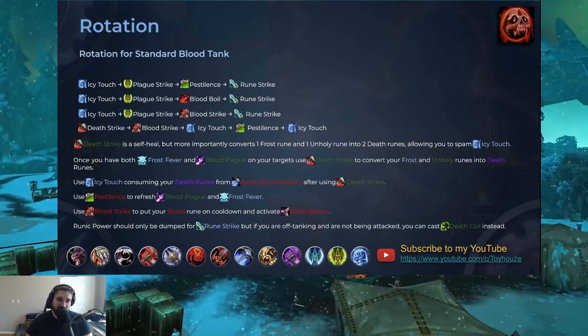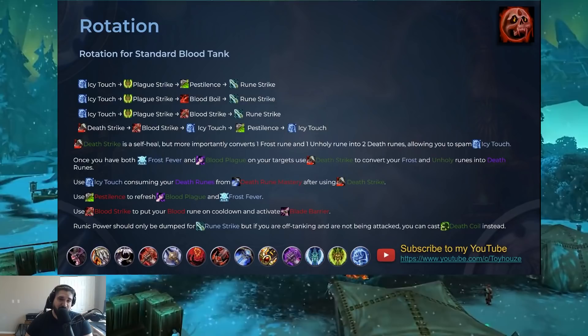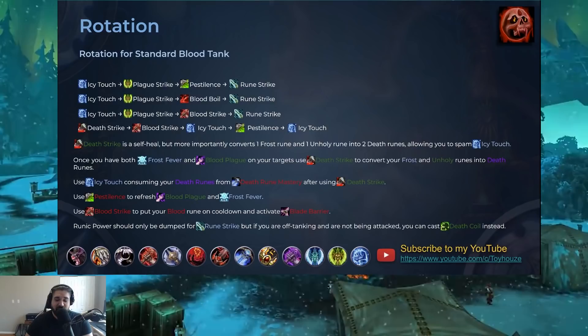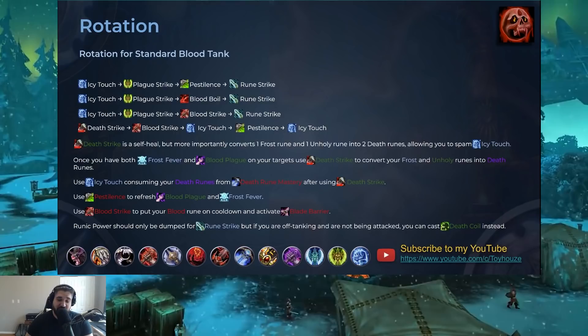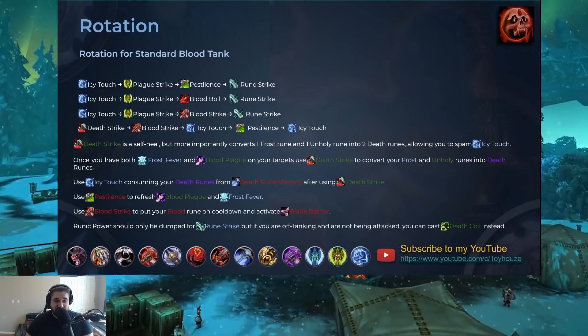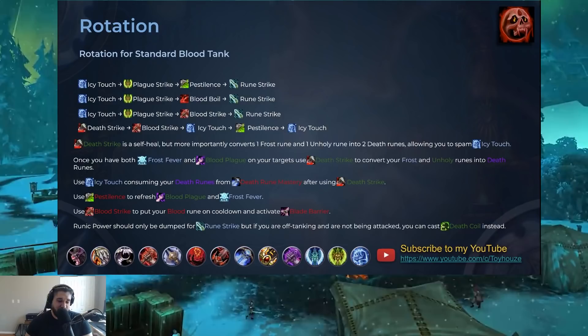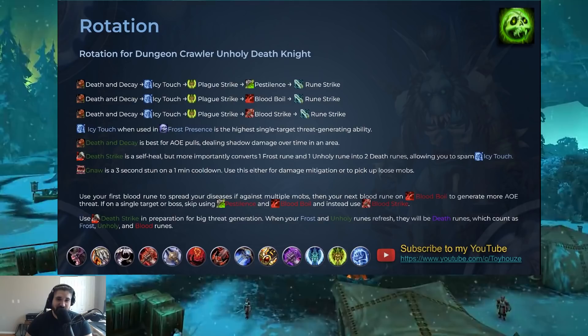So you can open in two different ways depending on if it's an AoE pull or a single target pull. From there, switch over to using Death Strike, Icy Touch, and Pestilence to refresh your diseases. Once you have both diseases up, use Death Strike to convert those runes into Death Runes. You want to use Blood Strike on cooldown and keep your Blood Runes on cooldown as much as you can to activate Blade Barrier, which is a very nice defensive cooldown — it's only active once your Blood Runes are on cooldown. Runic Power should only be used on Rune Strike, but if you are the off tank or not currently being attacked, you can use Death Coil to dump your Runic Power instead.